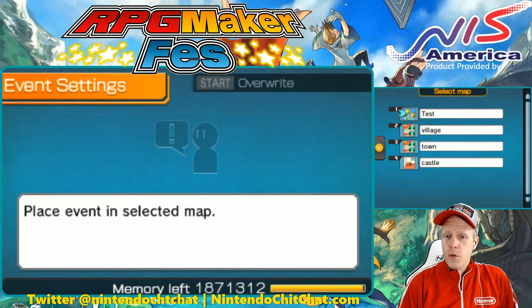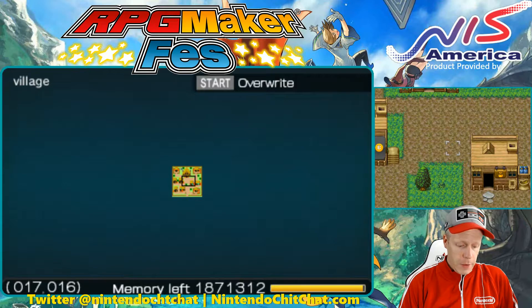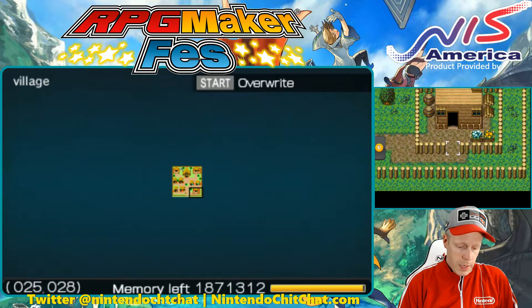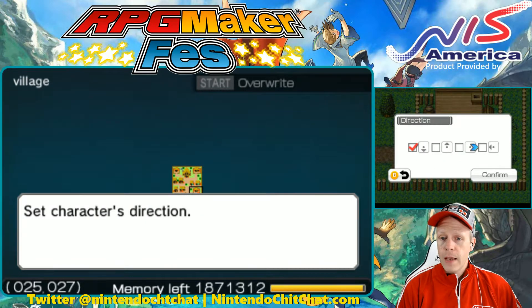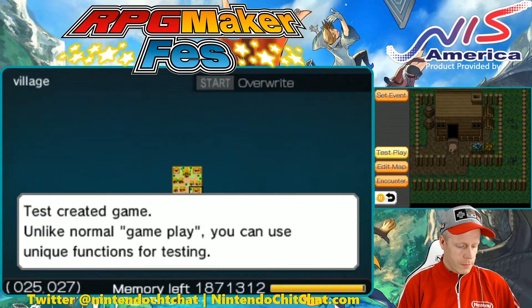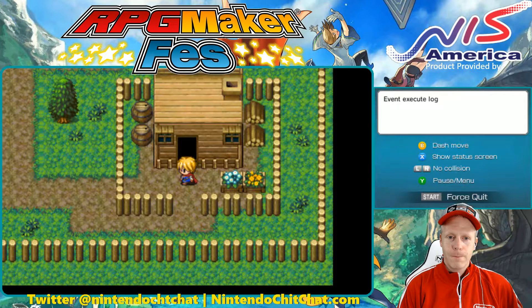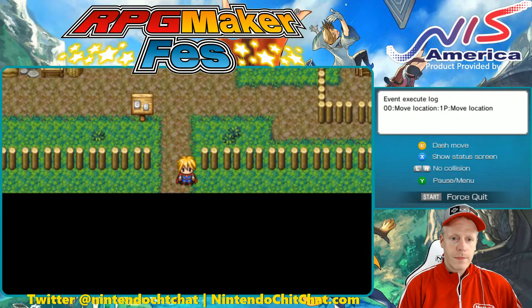We'll do one or two more of these. Let's do the village — this is the other map. Let's have our characters start over here, right in front of this house. Initial position — we'll have them facing to the left this time. We'll save that and give it a test play. And there we go — we're in our little village, started right here, facing to the left. We can head out from here.